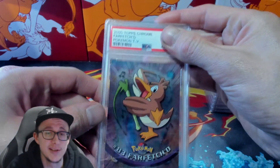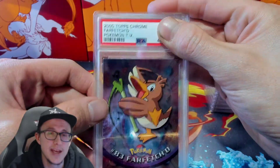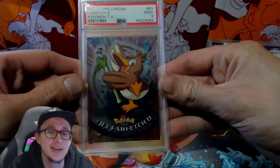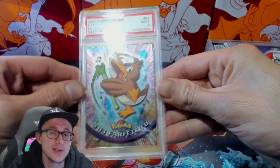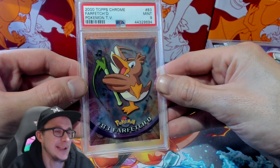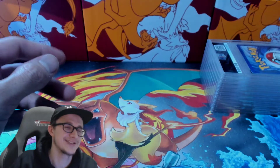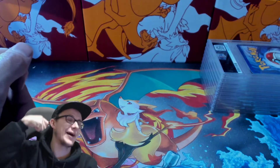We have a Far-fetched — this is the holo version. Maybe a 10, 9 at best. Yeah, it's a nine. That's alright, I'll take that. This was an eBay buy. I like this card so I had to get it. It has Leek Slap and Pot Smash as moves — way too sick.